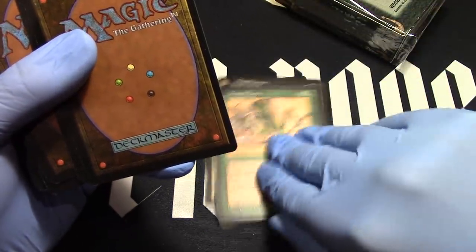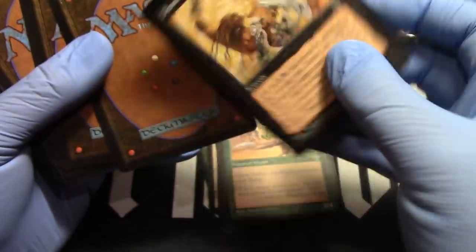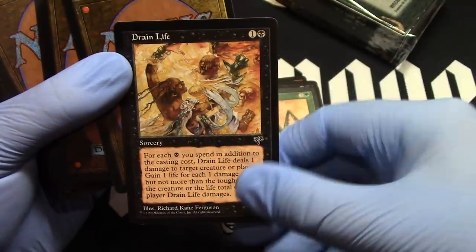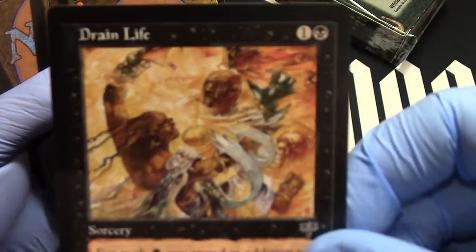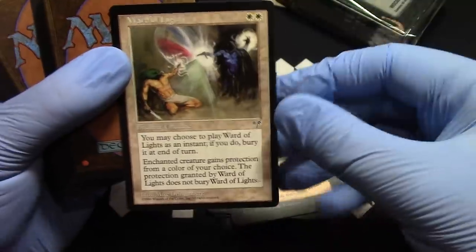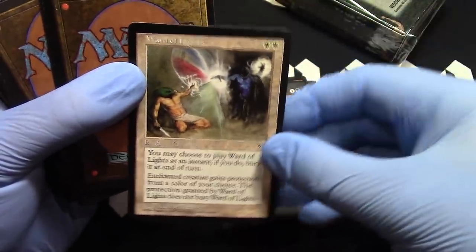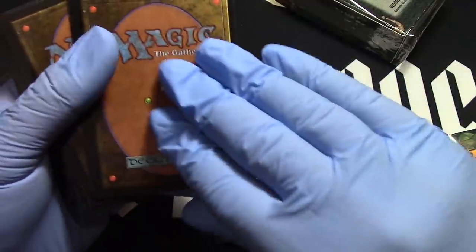Giant Mantis — just like a Giant Spider, craziness. If you had a keyword there of 'giants' he could be part of giant tribal. During Life, different picture — during Life, different picture. Lord of Lights — one of my favorite commons of this set, very fun. Gets things through.